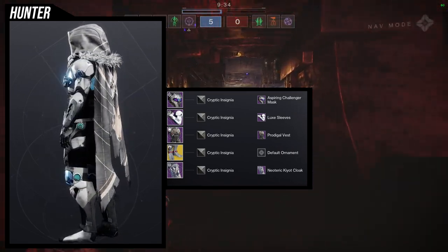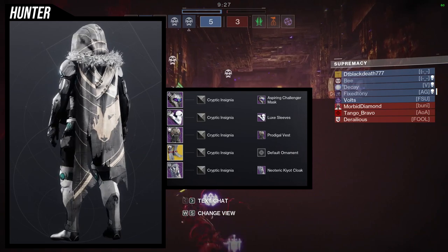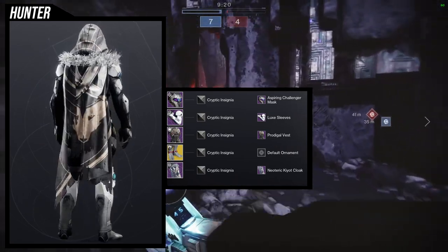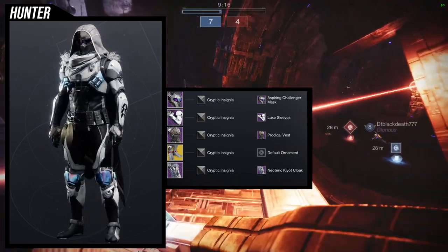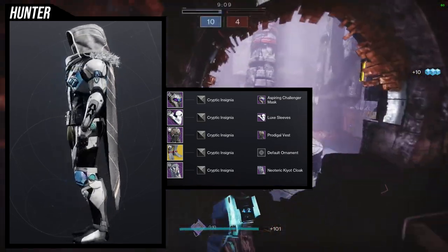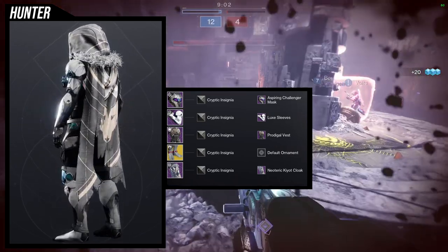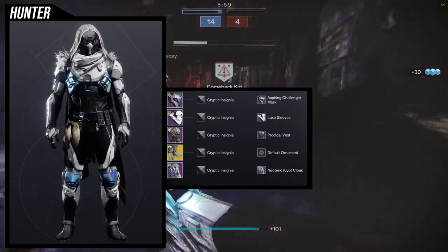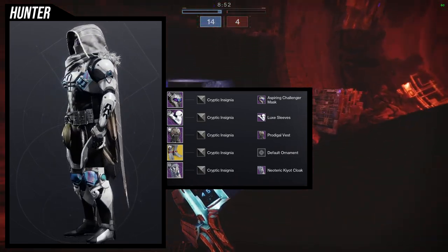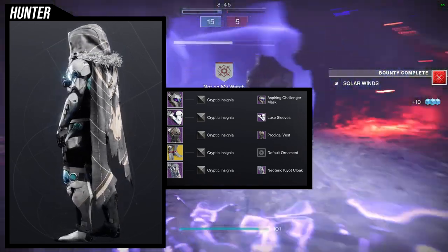The Lux sleeves not only have the Hunter insignia right there, but I love how well they look with the Prodigal Vest. The Aspiring Challenger Mask is so Hunter-esque, which is why I love it so much. Stompees is iconic to the point where people just want the exotic gone, which is funny considering it just makes you jump higher. The only piece I could really switch out would be the Neoteric Kia cloak — it is actually my channel logo — but I just want to keep it because it speaks Hunter to me.